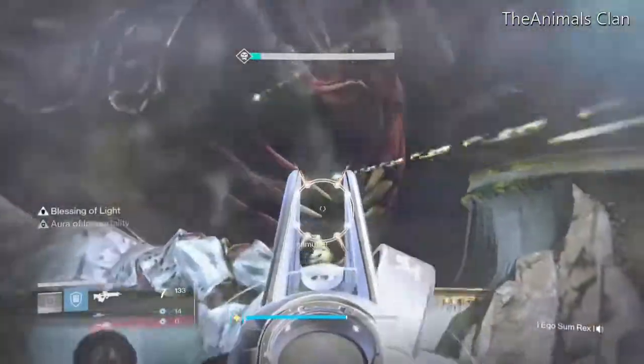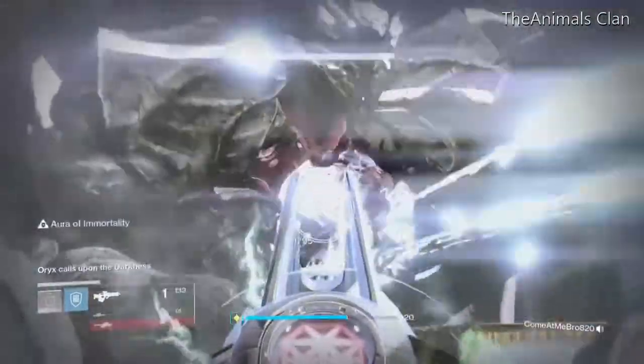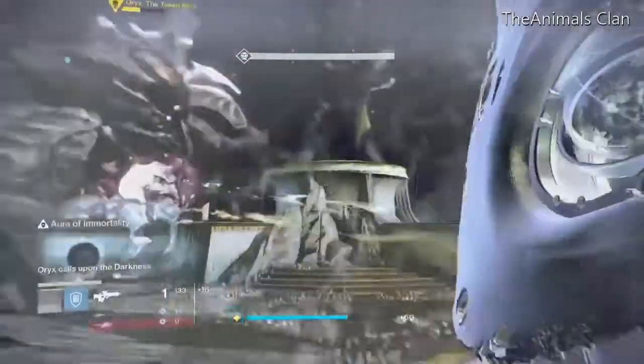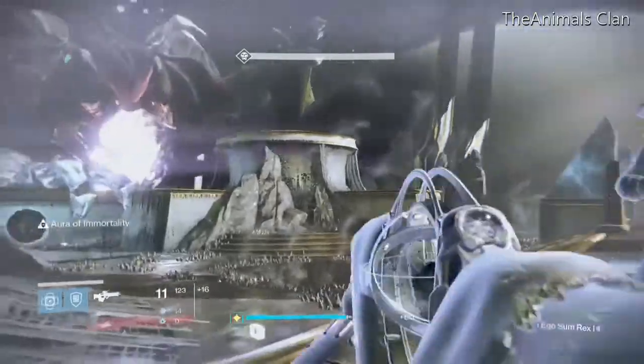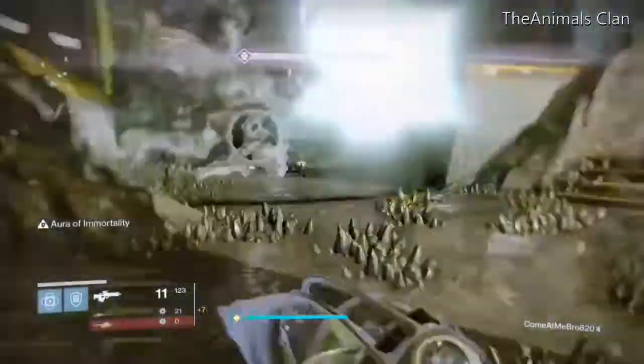What we want to do is focus our attention on Oryx's heart. We're going to DPS with our Touch of Malice. Once he is stunned, we'll take care of adds, if any. Then we'll go detonate in 3, 2, 1 — and we're detonating.